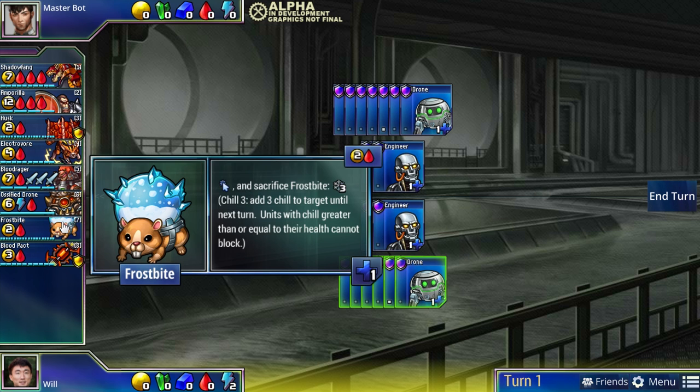Frostbite is another helper to red's attack. Earlier I talked about how green has chilling units that chill every single turn and make defending a headache. Frostbite by contrast is more of an all-in chiller - even though green is generally more all-in, Frostbite requires you to sacrifice it to use it, but it chills for three. You can build up a lot of Frostbites and use them all on the same turn, which is almost guaranteed to get through your opponent's defense - you can freeze all their defense, get through to their units, and kill whatever you want.